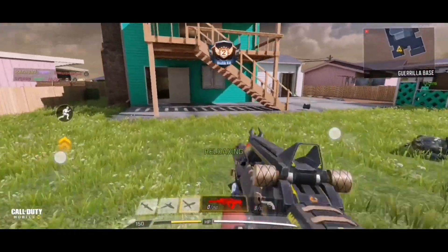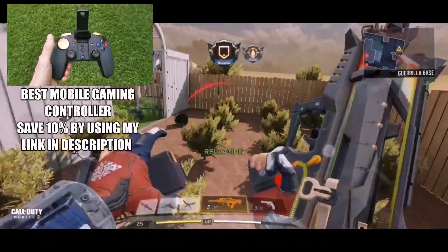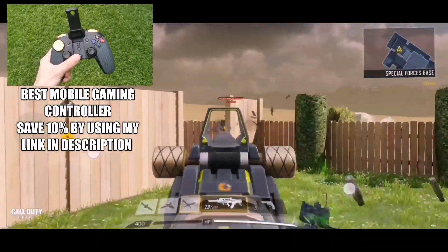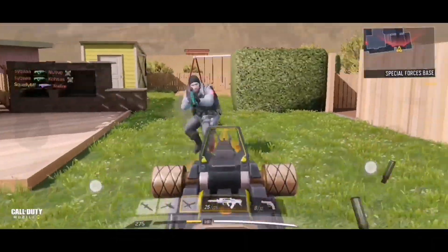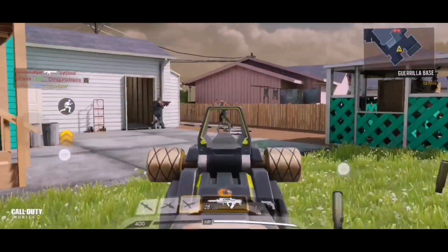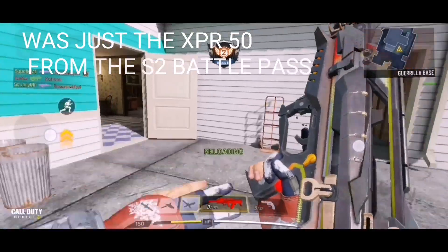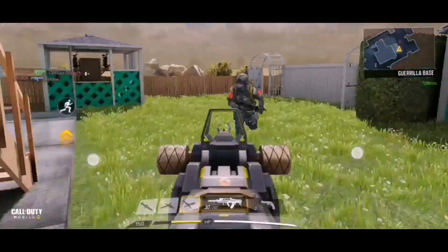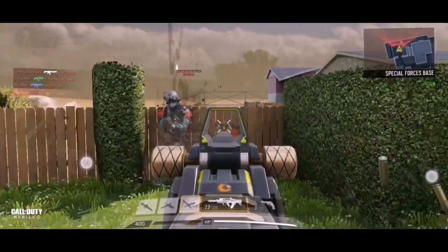The gun skin looks amazing. There are two things that look like corks on the side — not the biggest fan of that, but it's a small detail. Getting kills here and there; there's a guy with a gun I've never seen used much in the game — let me know what that was. We picked up a couple more kills. A bit of lag but it is what it is. The gun is performing pretty well.